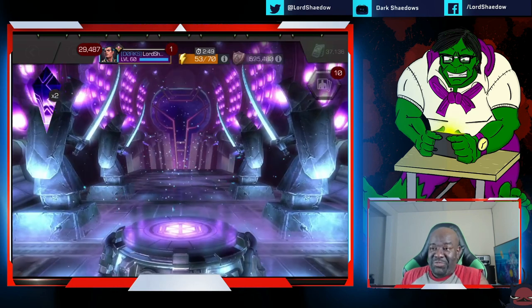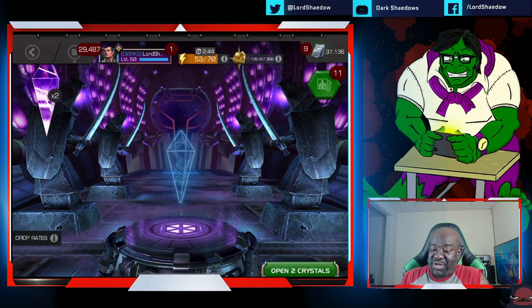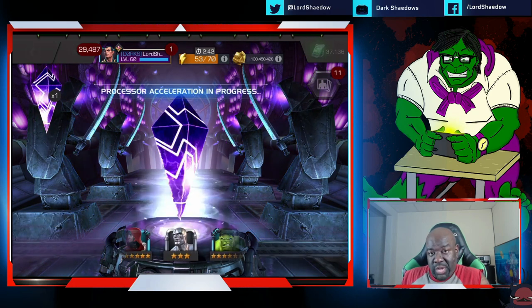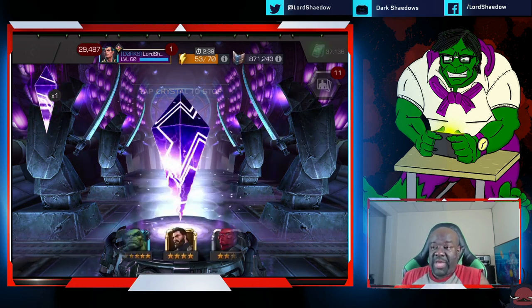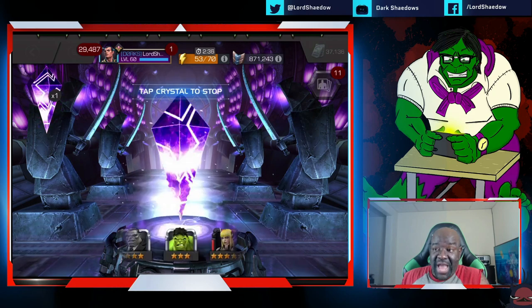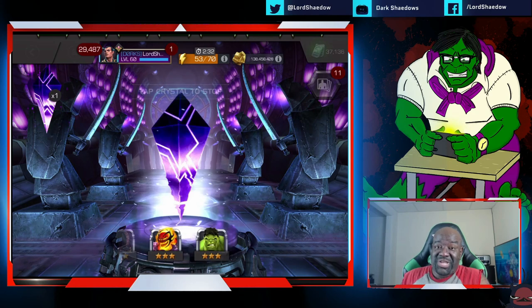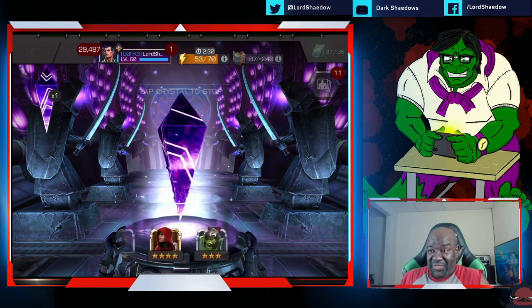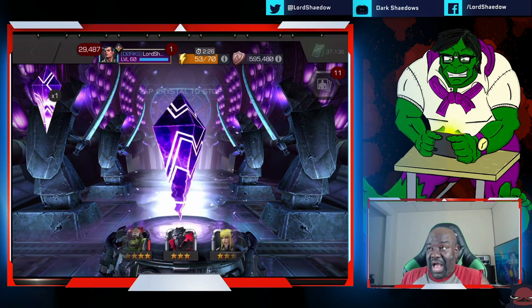Okay, that would be a fire pull if I didn't already have him at sig 200 — that would have been crazy! But that is a max signature ability crystal, so we'll open that up since we got it in this video. Now give me a six-star version of Doctor Doom — that's when you'll see me get real excited. But hey, two five-stars out of six crystals is fire — those are six-star shards right there, very happy about this opening so far.